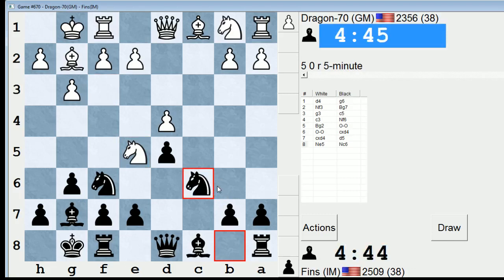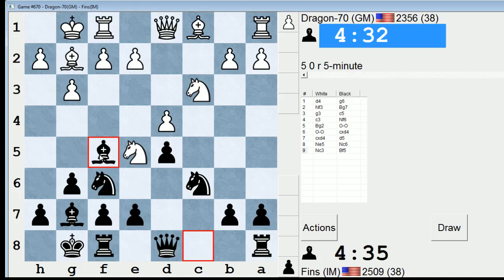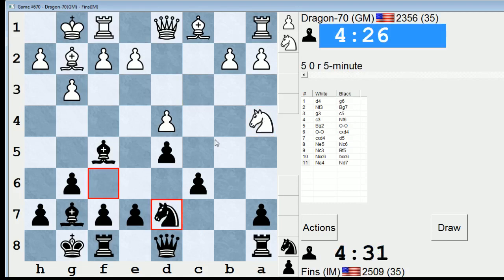Let's just go Nc6. I don't really know much about this system. I know it's symmetrical and I know black is supposed to be completely fine, but that's about it. I somehow got into a Grunfeld position from this. Nc3. I assume just Bf5 is a fine move. If Qb3, I can play Na5. So he's going to be trying to occupy the C5 square, but now I have ideas of playing E5 and breaking free. So I think black's position is completely fine.